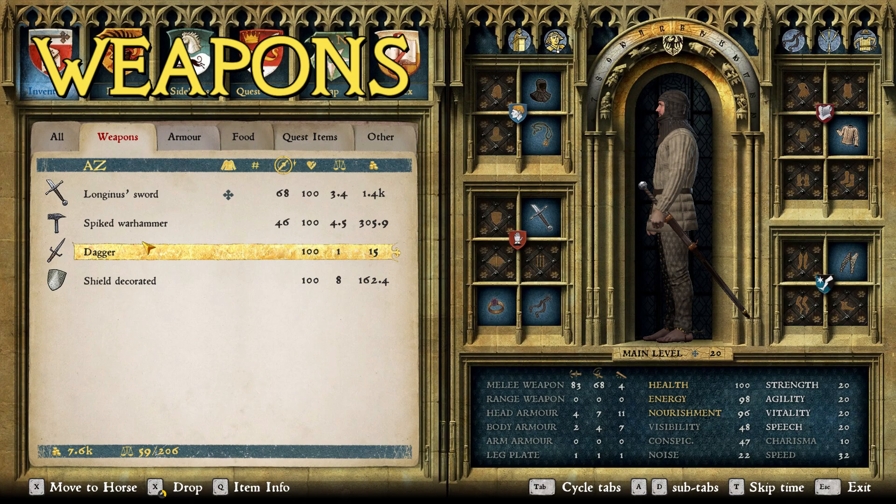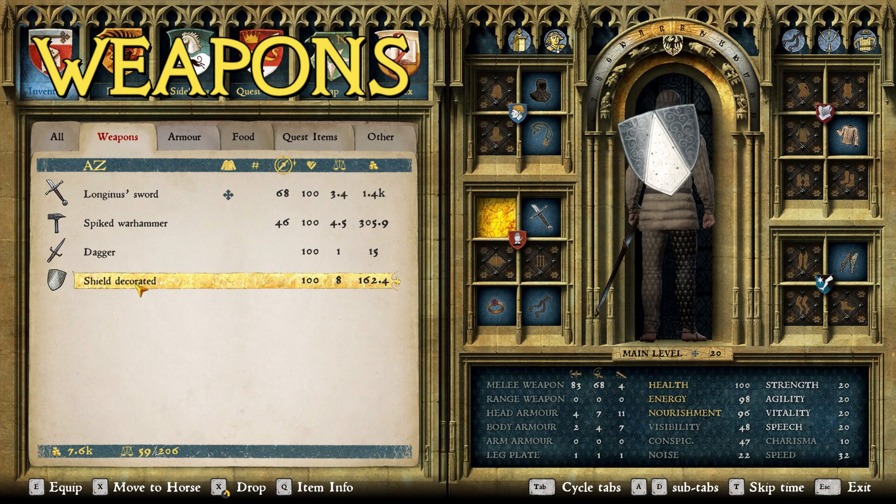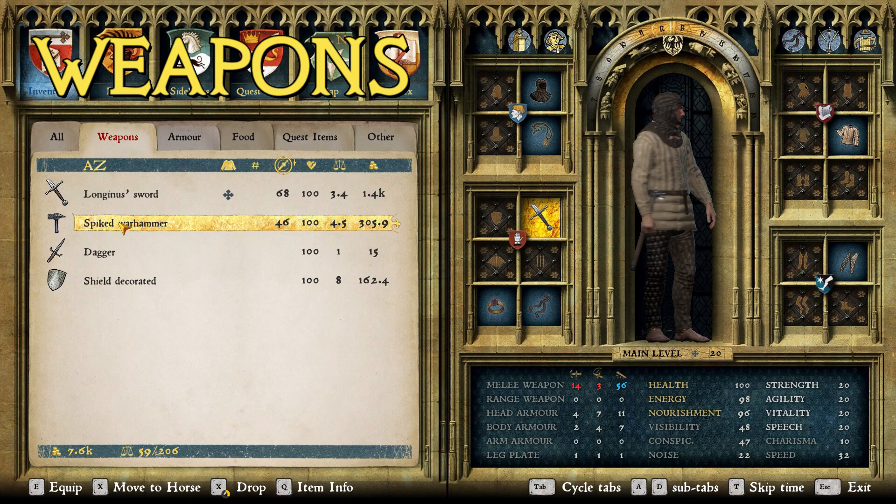Then we have a dagger of course, and for his secondary weapons I went with the decorated shield — one of my favorite-looking shields in the game, it just looks very Italian. And then the spiked warhammer. I did a little research for this video and found that warhammers, especially of this style, were pretty popular in this time period for Italian nobles and knights — even more so than maces. I kind of expected maces to be more popular, but they weren't. So I went with the spiked warhammer.